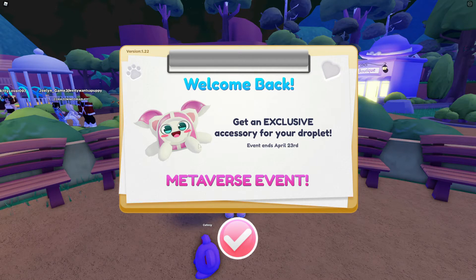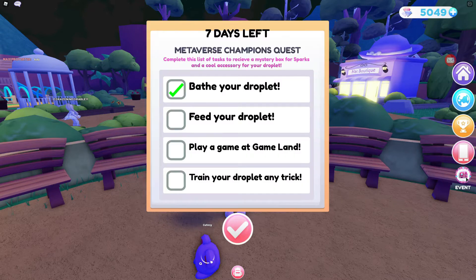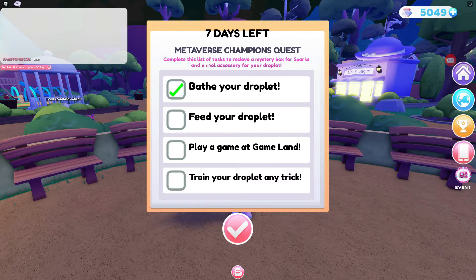Remember, you only have to do one of these each week for each champion, but I'm giving you a bunch of options here. It says get an exclusive accessory for your droplet. So it points to an arrow over here on the right showing the event. You need to complete this list of tasks to receive a mystery box for Sparks and a cool accessory for your droplet.